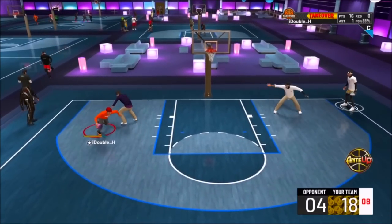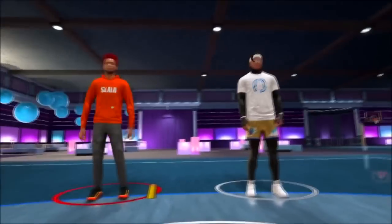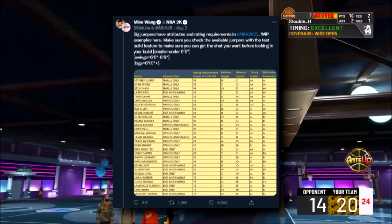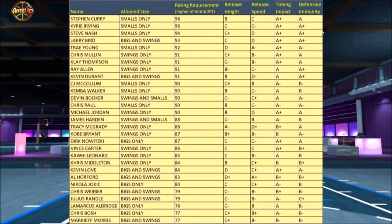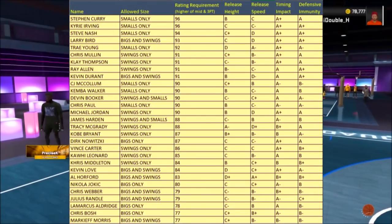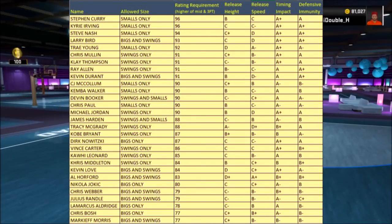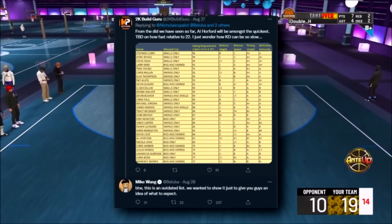Now we're going to go over a couple more things about the 2K23 builder. Here is a list of all the jump shot stats you need to unlock jump shots. Jump shots are completely different this year — there are no numbered jump shots, and you need a certain mid-range or three-pointer rating to even get them. So if your custom jump shot uses Stephen Curry and you don't have a certain rating, you can't even use that in your custom jump shot. Mike Wang confirmed that the jump shot list currently available is outdated, so don't go off that.